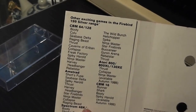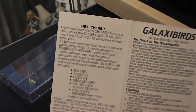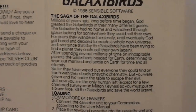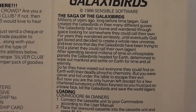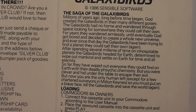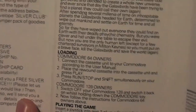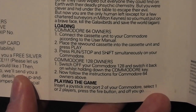Inside the inlay we've got the usual list of games for different systems on the Firebird range, the usual mail order info, and then the description and instructions. Galaxy Birds copyright 1986 Sensible Software — there's a very elaborate backstory: the Galaxy Birds are trying to find a planet to colonize and eventually settle on Earth, so you've got to wipe them out before they take over with their deadly psychic chemistry. It says you are the only human left, except for a few chartered surveyors in Milton Keynes. Loading and gameplay instructions are very simple: insert a joystick into port 2 of the Commodore 64, select one or two players, press fire and off you go.